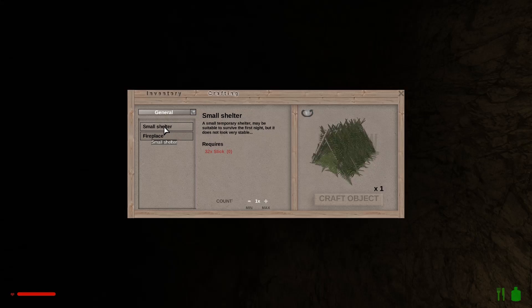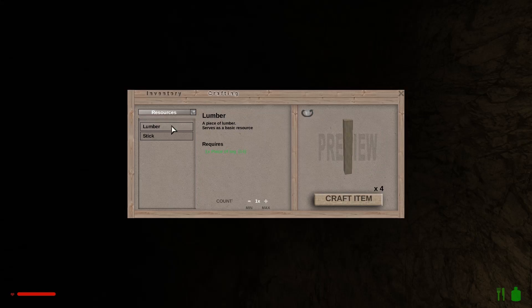Small shelter — maybe suitable to survive the first night. We need 32 sticks for that. So we need lumber — just make a whole heap of lumber sticks.